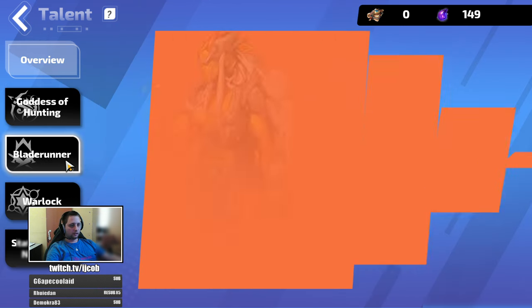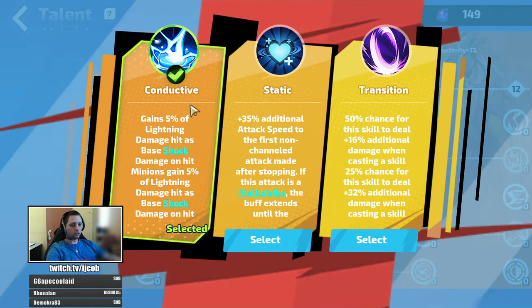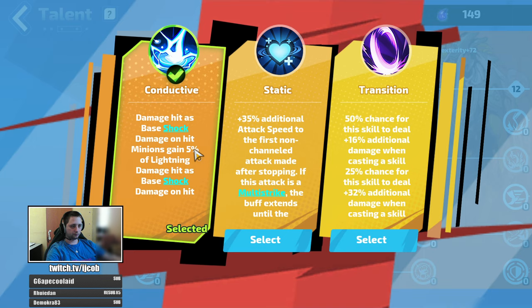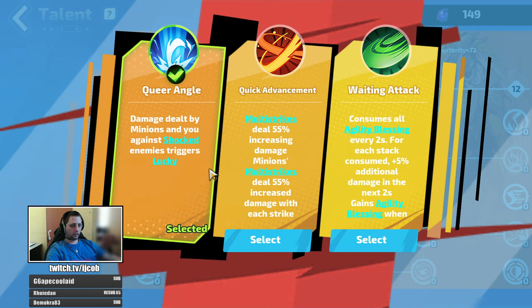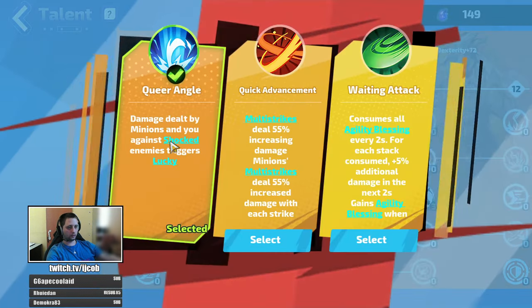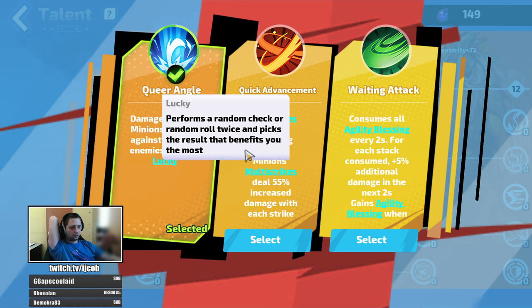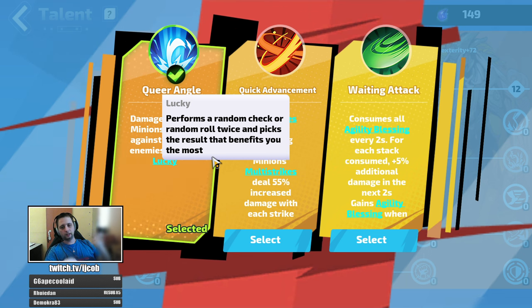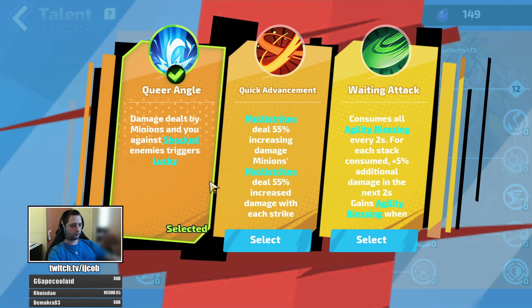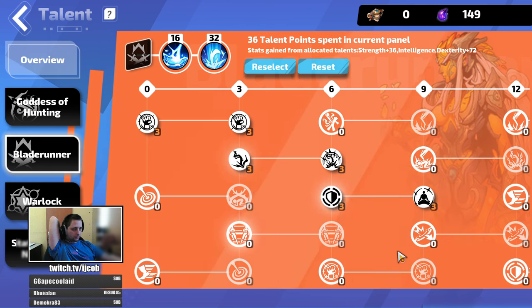The second talent is Bladerunner — Conductive gives you additional shock damage, and Queer Angle triggers your damage lucky against shocked enemies. What lucky does: it performs a random roll twice and picks the result that benefits you the most. Since lightning damage has a large spread — a really low lower number and a really high upper number — you are rolling that twice and it chooses the higher number from those two rolls. So lucky really helps here.